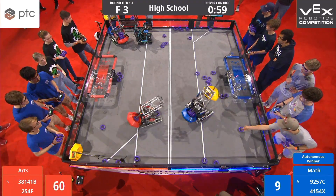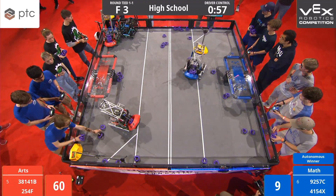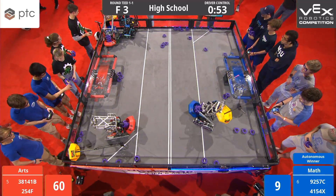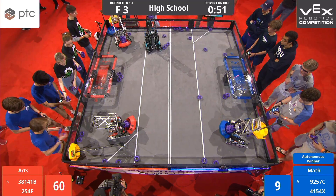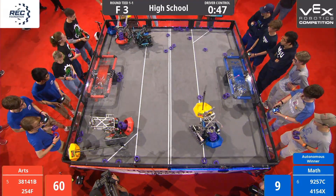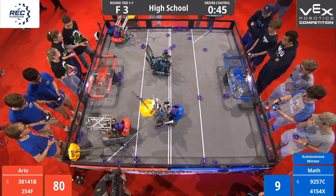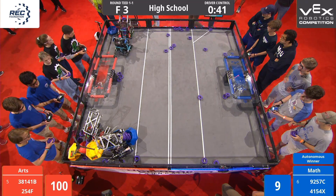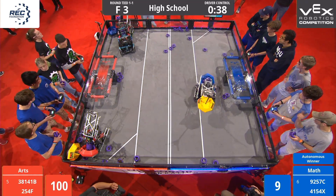Oh, that is interesting. Over in the corner of the Red Alliance side of the field, we have Pivotix F38141B managing to keep the blue mobile goal from the clutches of 4154X, the Blue Alliance robot. That is amazing.